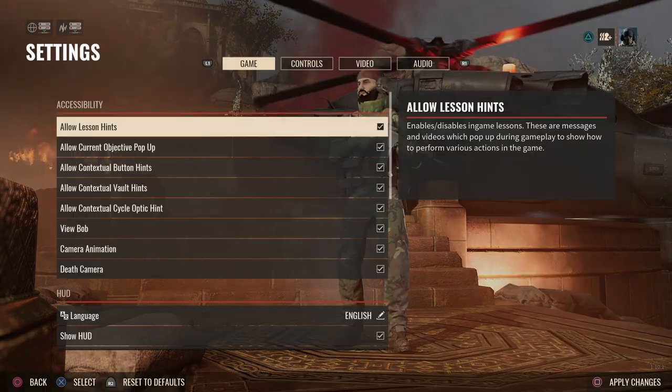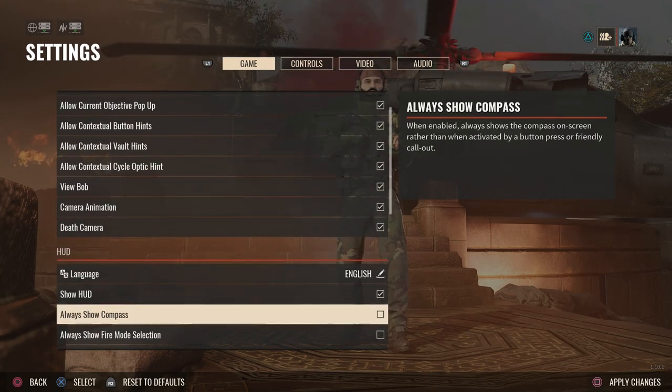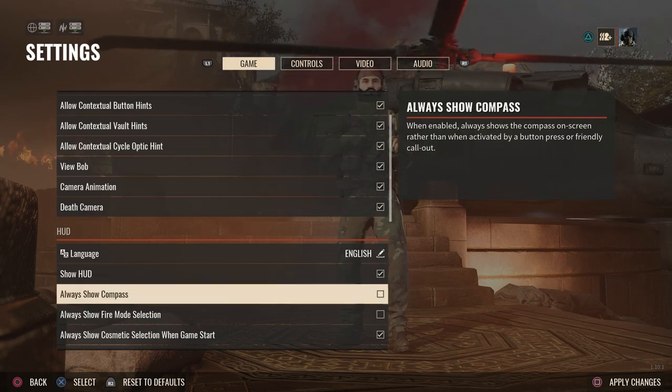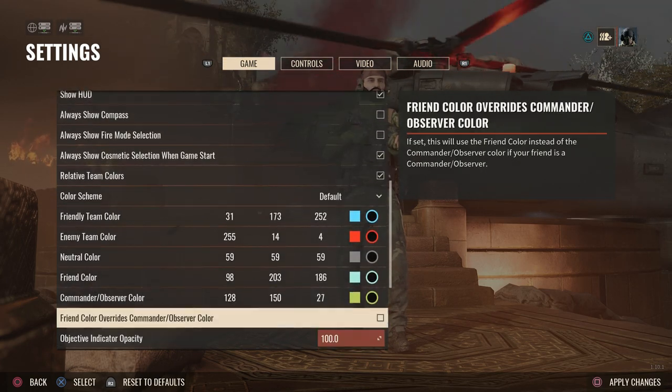If you haven't played this on mouse and keyboard before over on PC, there are some things you want to get used to and tweak before you jump in and play. So let's jump right into it. First off, the first thing you want to do is jump into the settings. You want to customize these a lot. You can do limited HUDs by showing the HUD — you can turn that on or off. You probably want to keep this on until you've mastered the game on console. Always show compass, things like that, different colors.